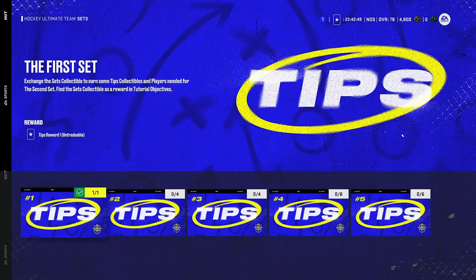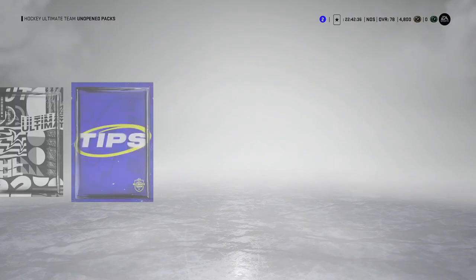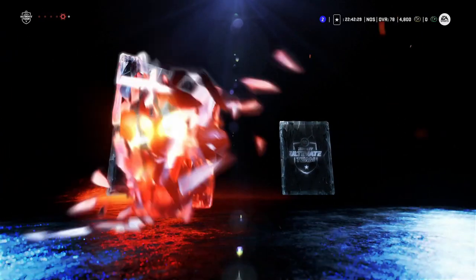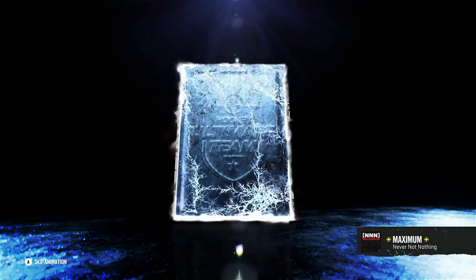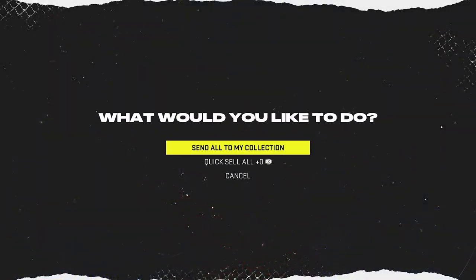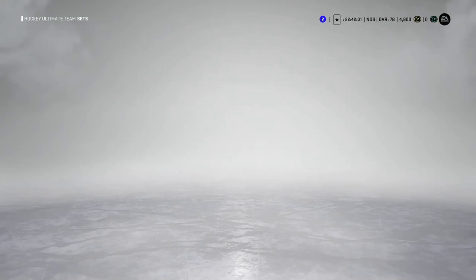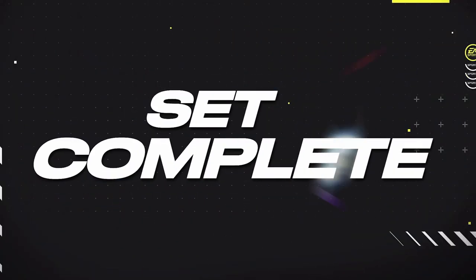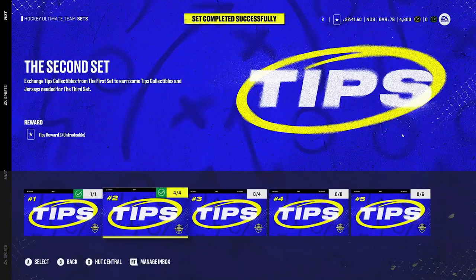Get out of the menu, go back to the main menu and to the store — you'll see a tips rewards pack to open. Open it up and that will let you complete the next set in the tips chain. From within the sets menu, you can hit the right trigger to go to unopened packs without going all the way back to the main menu. You'll mostly get silvers and stuff that's kind of useless right now, but I'll show you why it's still valuable and worth the few minutes since it's all free.